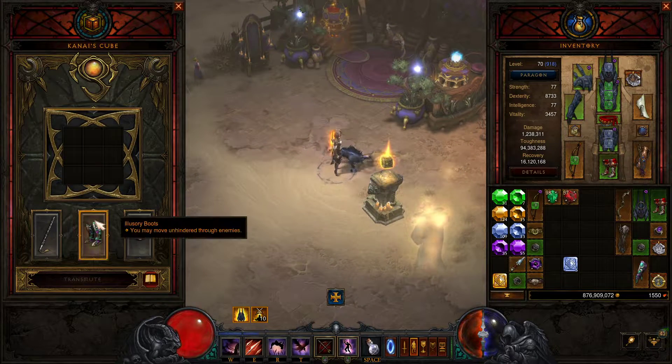As far as the cube goes, there is something important: the Illusory Boots. Because you need to group up those enemies, what you want to do is walk past some of them and then shoot backwards. You'll see that once we get into the gameplay, but Illusory Boots are definitely a great option.